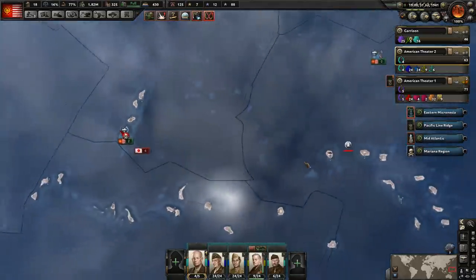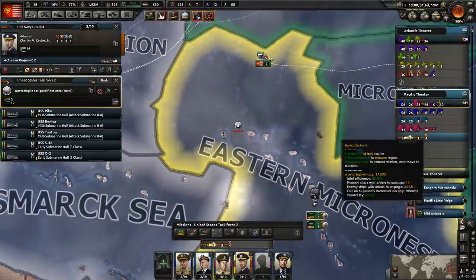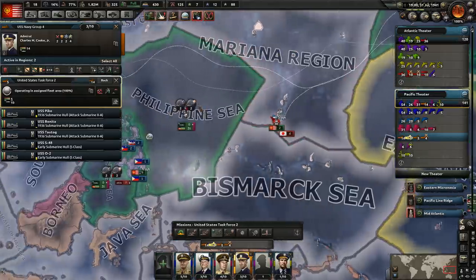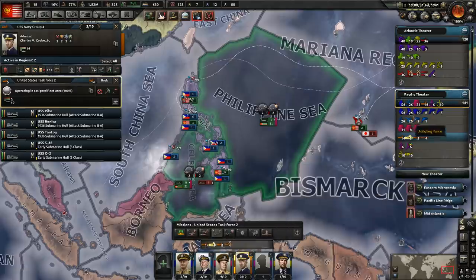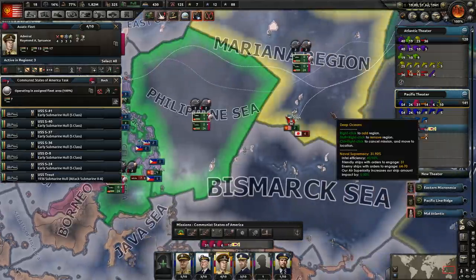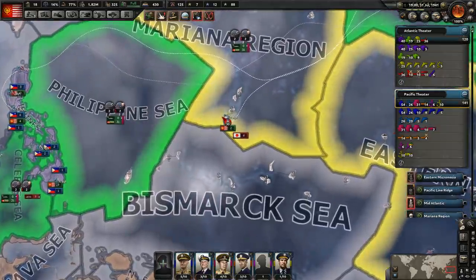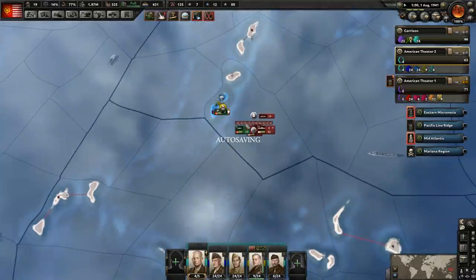Looks like we're currently losing this battle. In fact, maybe we should go ahead and have our submarines go engage them over there — just temporarily — just to try and get them sunk. Let's move them over there. These guys aren't doing anything — let's have them do it. Let's move them over there, and hopefully the convoy escorts don't get sunk. Just to see if those submarines can make it over here and sink these ships before we lose Guam.